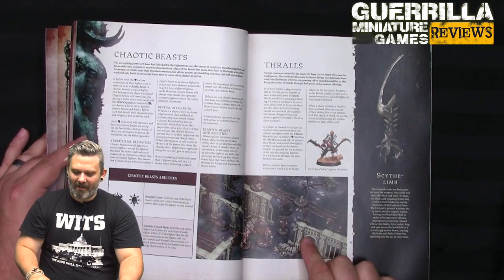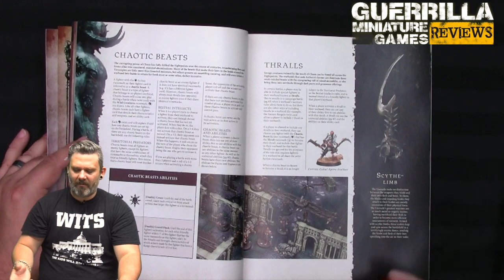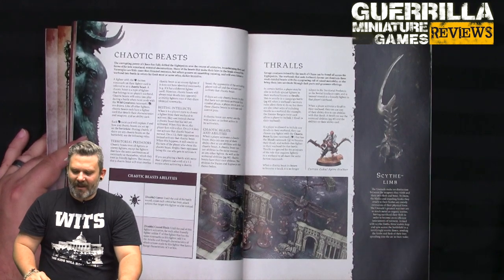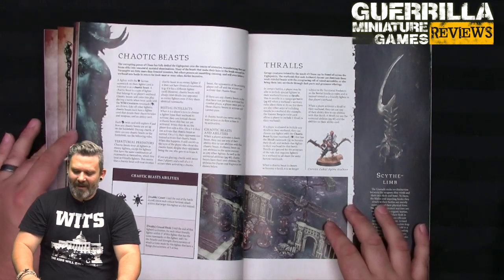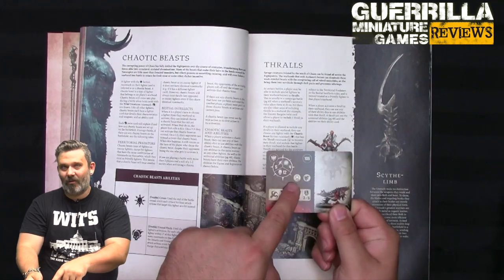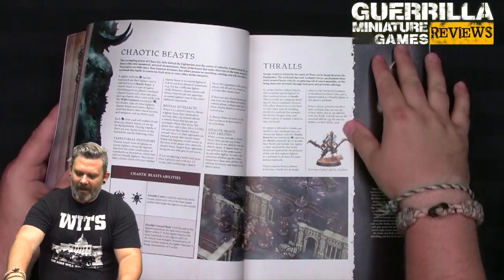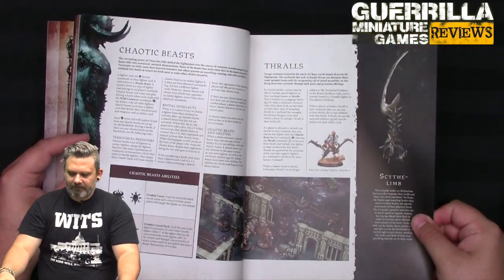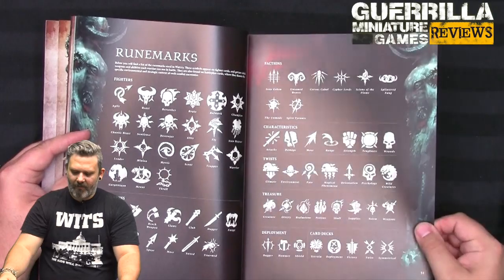Thralls: in certain campaign battles, a player may be able to include special fighters called thralls. You can choose any fighter with both the chaotic beast faction rune mark and the thrall rune mark - like the Dilophosaurus bird here, which has that chain collar symbol. They become part of your warband while they're a thrall and aren't subject to the normal chaotic beast rules.